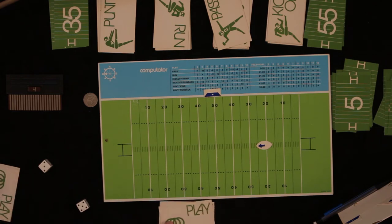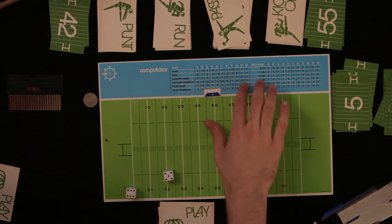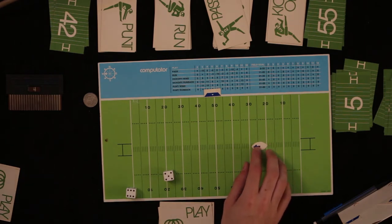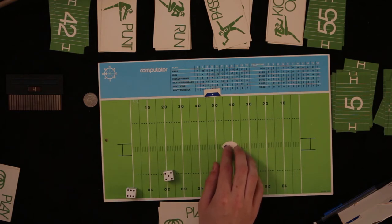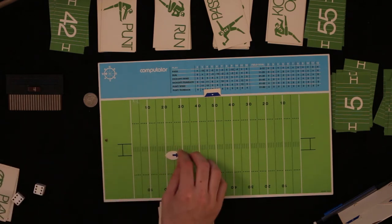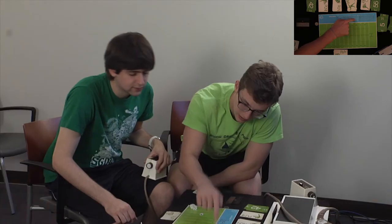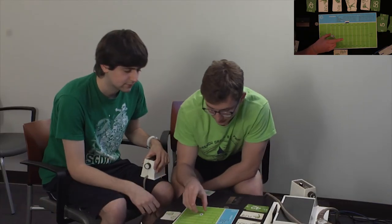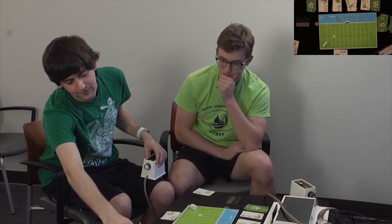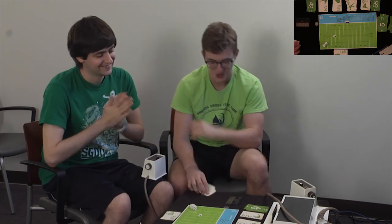Safe bet to punt — nice, with the wind too! 54 yard punt with wind — 11 extra yards. Starting at the 19 for run back — four yards — on the 23. That was the sixth play, now the seventh play of the fourth quarter. Three plays to get a field goal. What happens in overtime? An extra quarter.